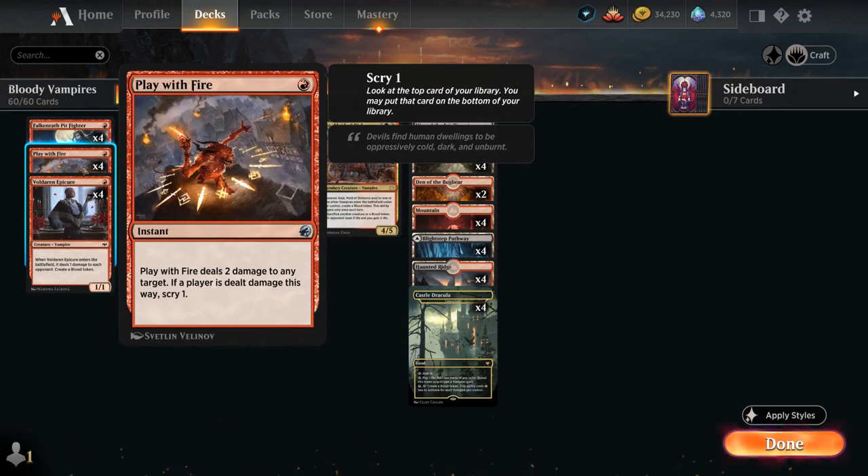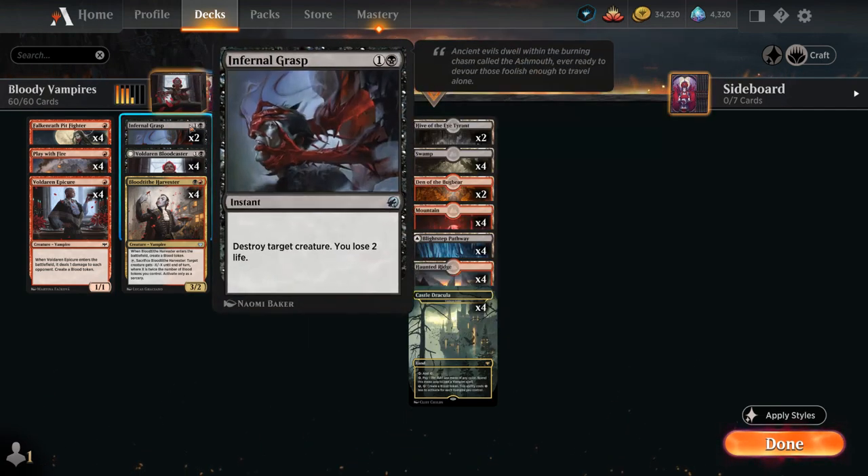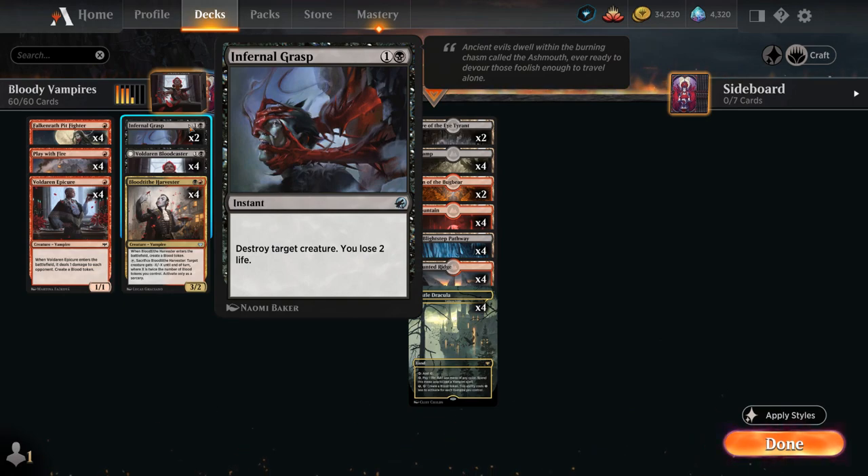We also have Play with Fire as a cheap removal spell dealing 2 damage to any target, and if we're targeting an opponent we also get to scry 1. At 2 mana we've got a bit more removal with Infernal Grasp to destroy creatures that our cheap burn spells or Vampire's Vengeance can't handle — it can destroy any creature at the cost of 2 life.